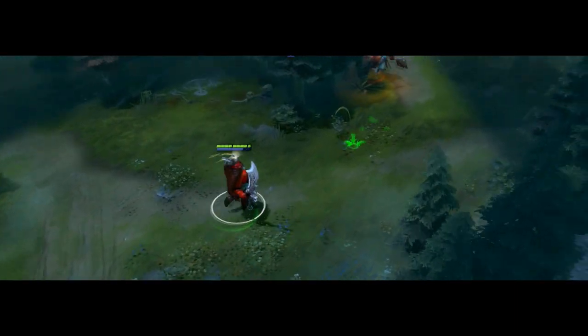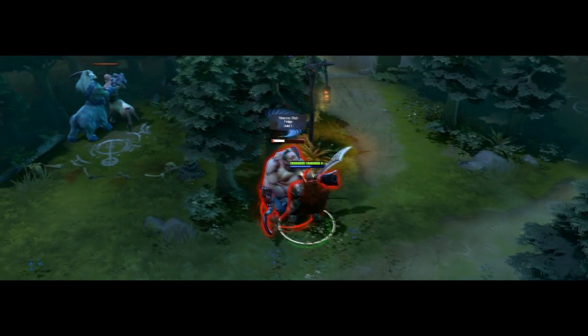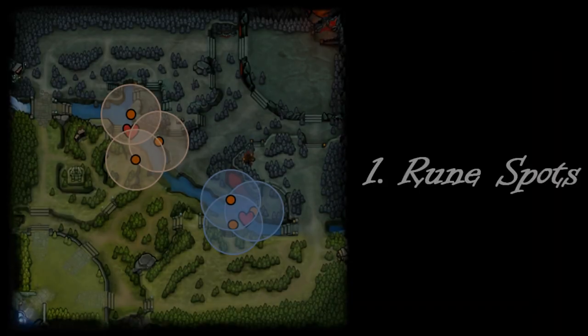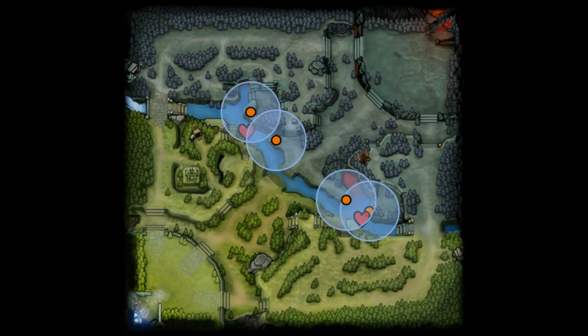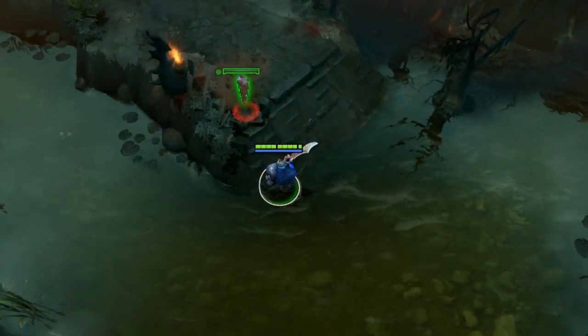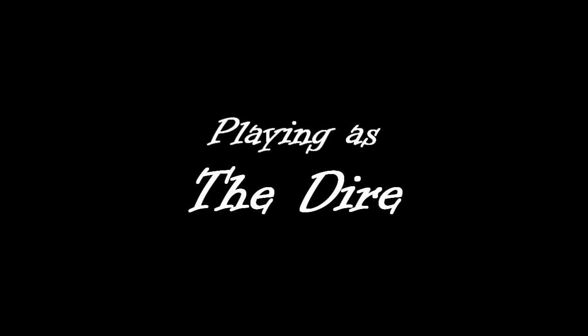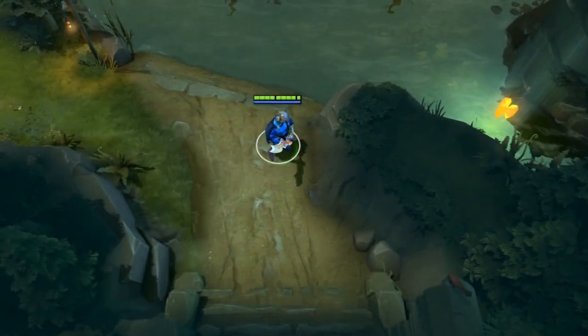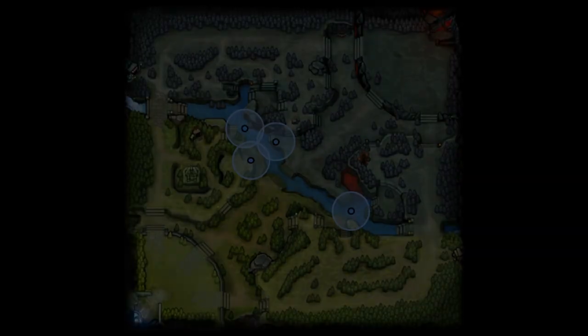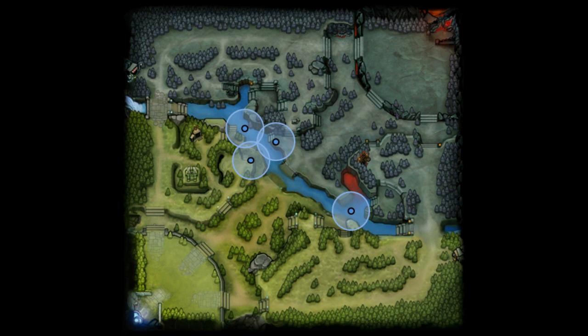These wards boost your offense by giving your team rune control, and boost your defense by spotting ganks. Doesn't get much better than that. There are a few ways to cover top and bottom rune, depending on the team you are playing. Usually, you will tend to spread light on both runes and the enemy territory as much as possible. To counter-ward this place, you will usually place the sentry ward in the following way.